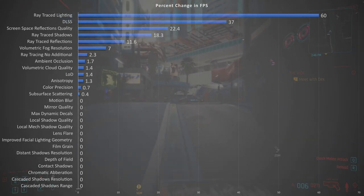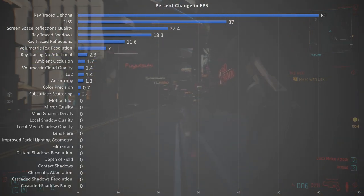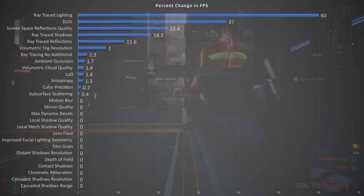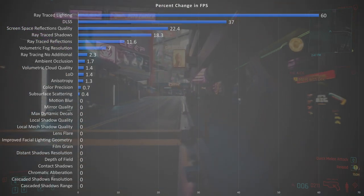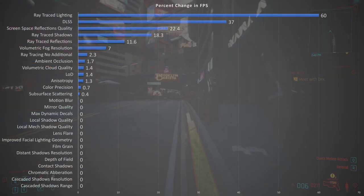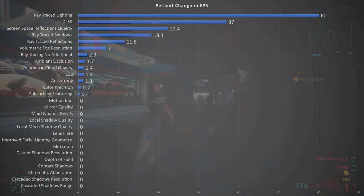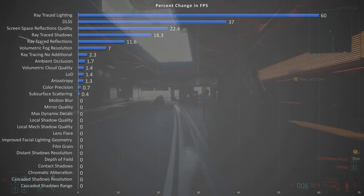Volumetric fog resolution has a 7% change. Simply clicking ray tracing on — without additional settings — also shows a significant change, though I couldn't see a visible difference. Ambient occlusion is a 1.7% impact. Volumetric cloud quality is 1.4%. LOD is 1.4%. Anisotropy is 1.3%. Color precision is 0.7%, and subsurface scattering is 0.4%. There are no significant frame rate changes in the remaining settings outside of visual appearance, such as film grain and motion blur.